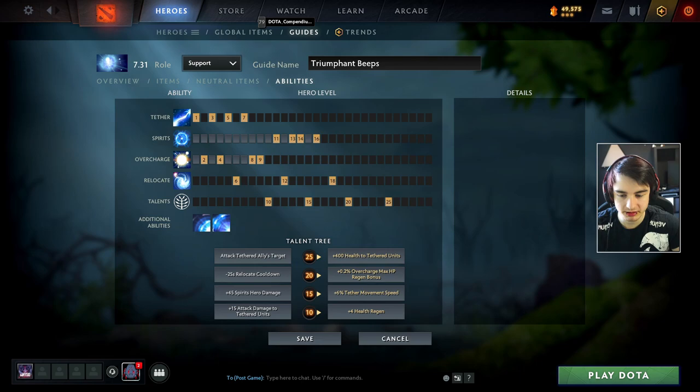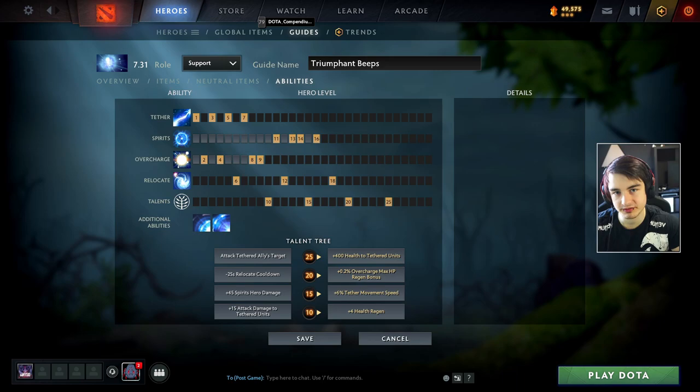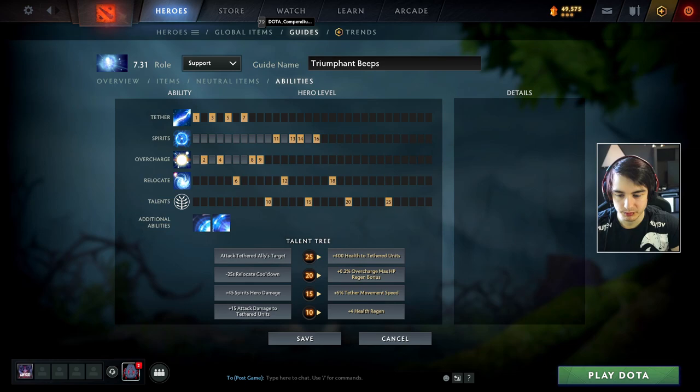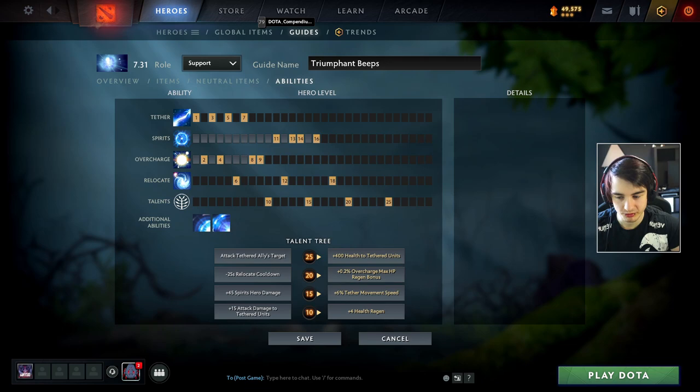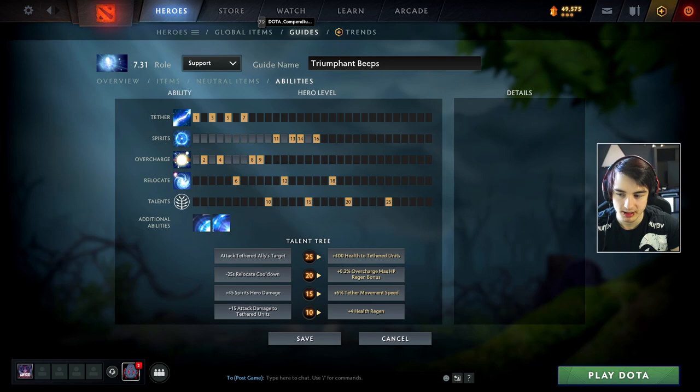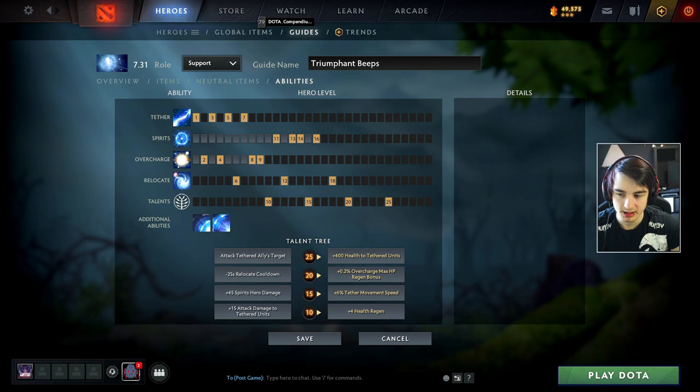For the talents at level 10, both are really good - HP regen scales especially well with the Holy Locket, while attack damage to tethered units increases your partner's farming speed by quite a large margin. For level 15, in the healing build I would always take the Tether movement speed since we're focusing on supporting our core. For level 20, I lean towards the Overcharge max HP regen bonus. For level 25, I lean towards the 400 health to your tethered partner every game, unless he never dies anyway.